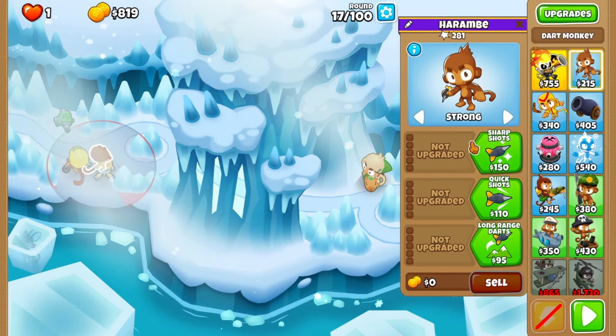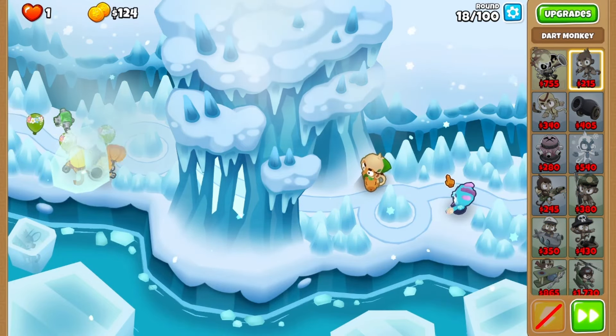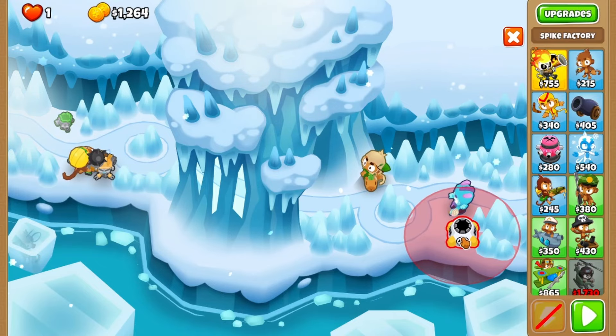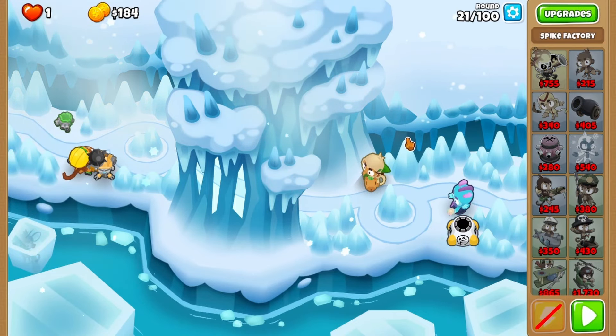This should hold all the way to round 18, where you'll swap your dart back to first and upgrade it to spiker bolt. Skip ahead to round 22, where you'll place a spike factory in the back area, as far down and right as it will go.